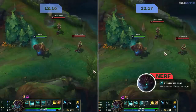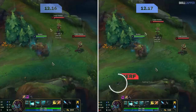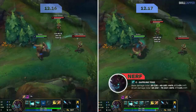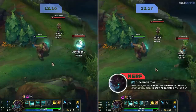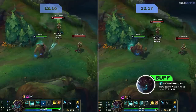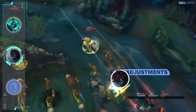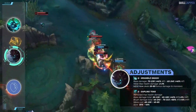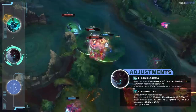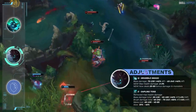E is where the compensation nerfs come in, as the percent max health damage is being completely removed from the spell. Base damage is going up but as you can see in the comparison gameplay it's still a net nerf — from 91 all the way down to 59 is a considerable hit. Mana cost is lowered by 15 at all ranks while the slow is going up from 35 to 45 percent. It's evident that Riot wants to phase out any E max strategy for Maokai and heavily shift focus over to Q.